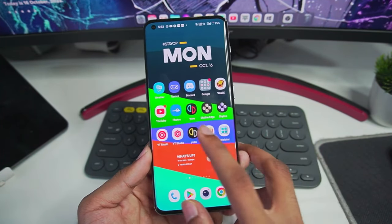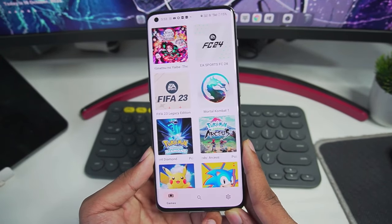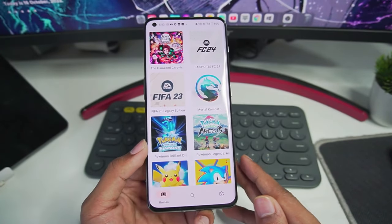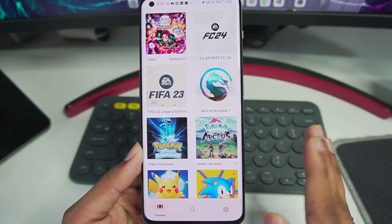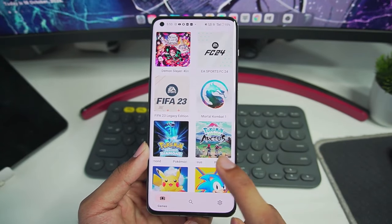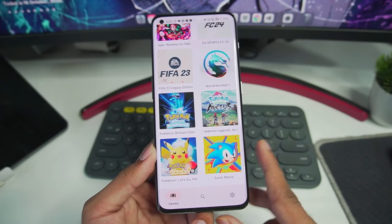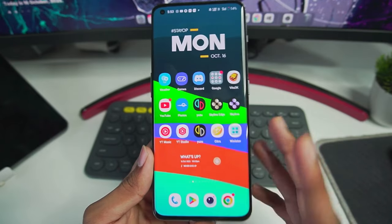At number three, we have the Yuzu emulator for Android. Personally, on my device it doesn't work great with Pokémon Let's Go Pikachu. However, if you want a stable gameplay experience with very few graphical issues, I recommend Yuzu emulator for Android. Unfortunately, this emulator won't work well on low-end Android devices — that's its only downside.